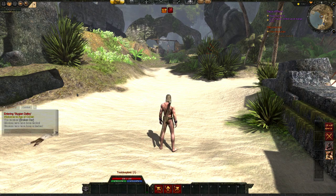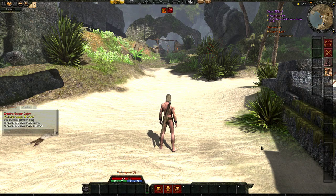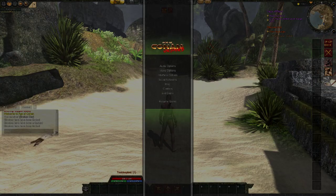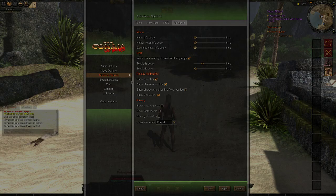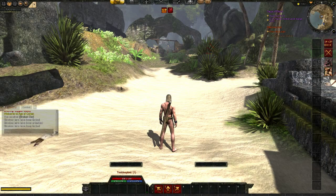I will be playing on the temporary Saga server for increased experience. The first thing I'll do is get my bars ready. I just washed up on the beach so everything is new. I'll place them here, extend them, lock them with Shift-L, go into Options, Interface Options, unclick automatically sheath, show tower bar, show energy bar, apply it, click OK and resume.